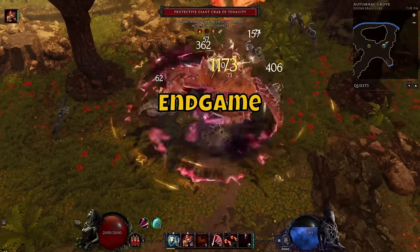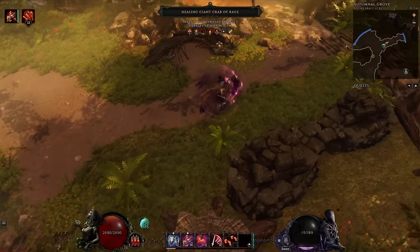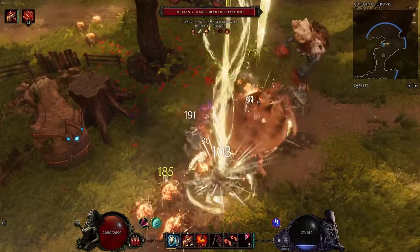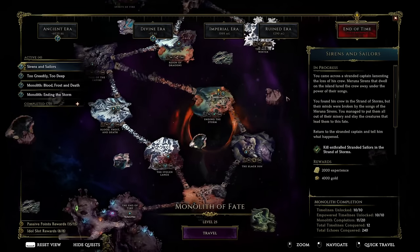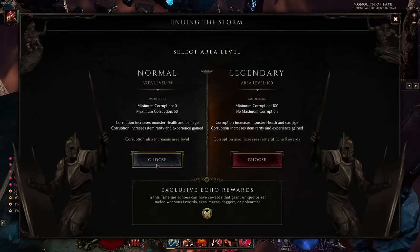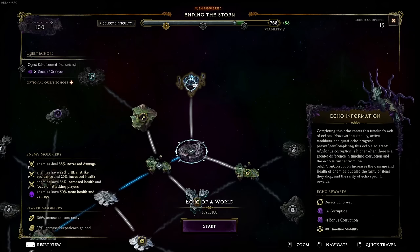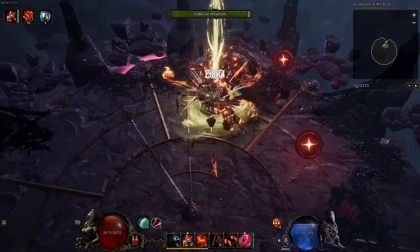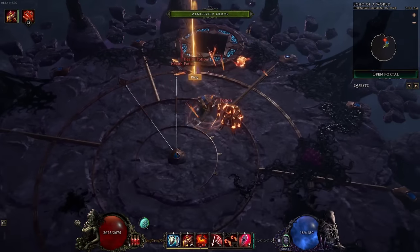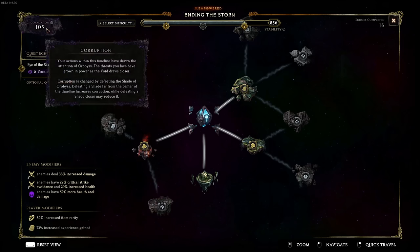Last Epoch's endgame revolves around various activities. Monolith of Fate is one of the endgame features that introduces time-traveling challenges — players enter timelines, face challenging enemies, and earn rewards. Once you defeat all the normal timelines you get access to empowered ones with harder enemies and greater rewards. As you progress you'll encounter Shades of Orobyss — defeating him increases corruption in that timeline, raising difficulty but also boosting item rarity and experience gained.